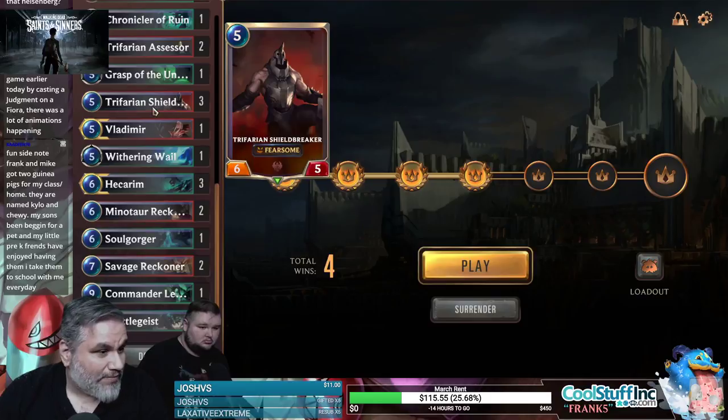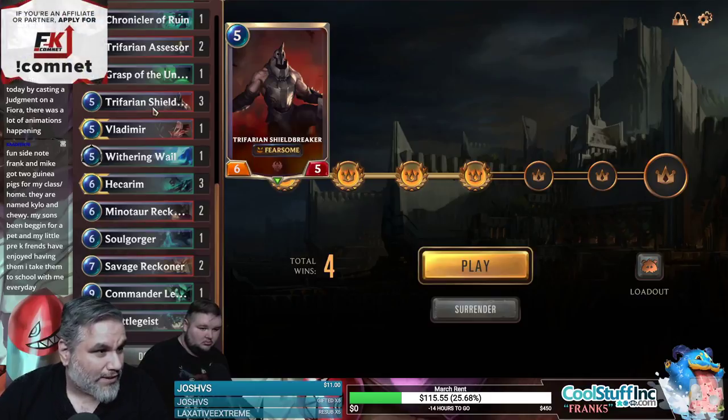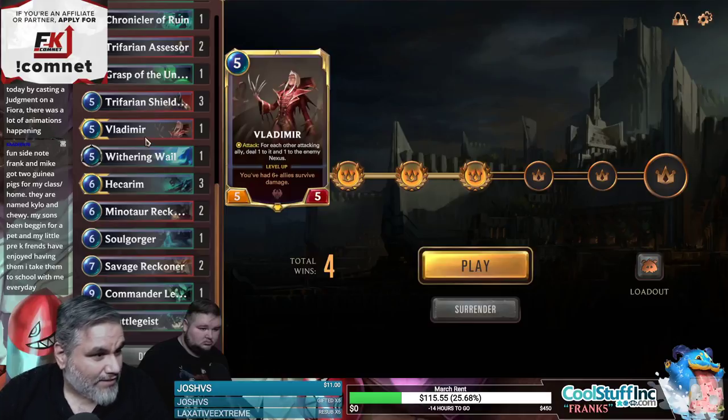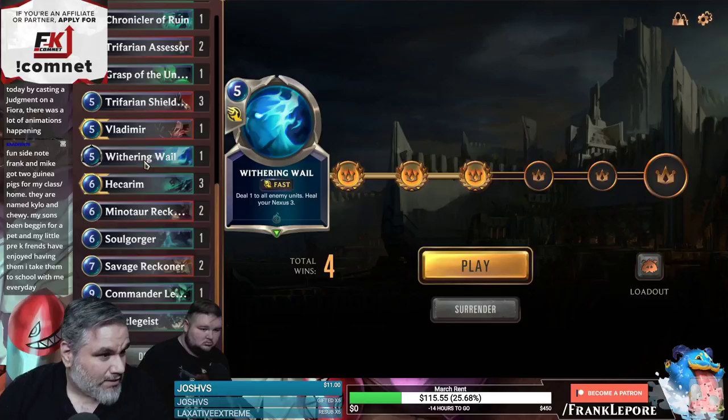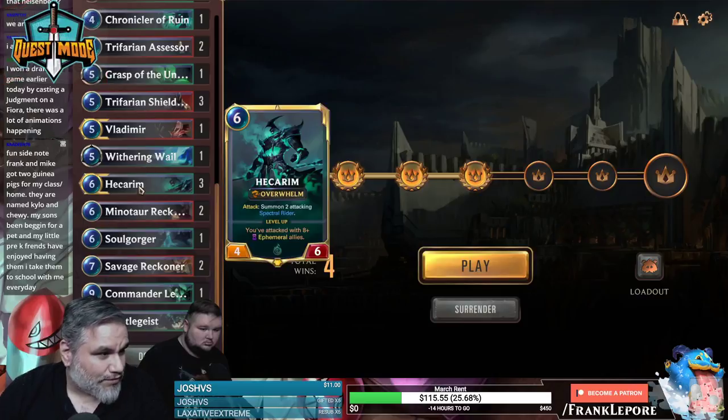Our deck goes deep. Six-five with fearsome for five — it's just a big idiot. We have three of those guys. Vlad is pretty sweet: for each other attacking ally, deal one damage to it and one to the enemy nexus. You need six-plus allies to survive the damage for him to level up. Deal one to all enemy units, heal your nexus for three, summon two attacking riders. Hecarim is pretty nuts — he's in actual decks.